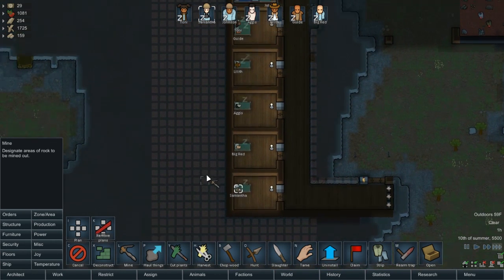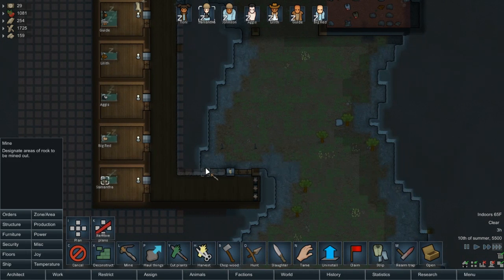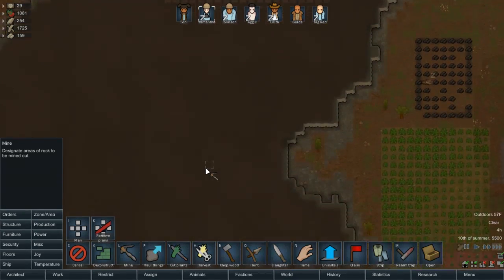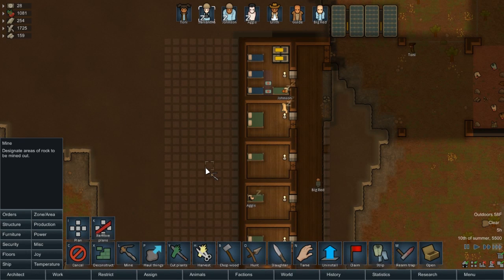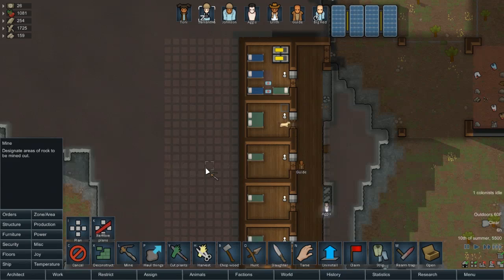There we go. That looks like a big, humongous place to mine — that's because it is. I mean, it's not open yet. I want them to finish that section first, and then I'll open it up to where they can get into that. And that'll be my living quarters. What I may do is smooth floor those, then move the people into those rooms, and then smooth floor these. Because you're going to remove the floor.